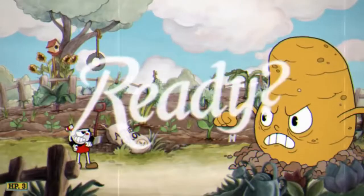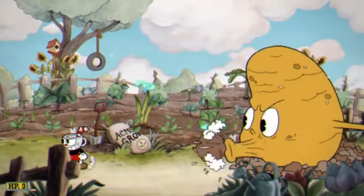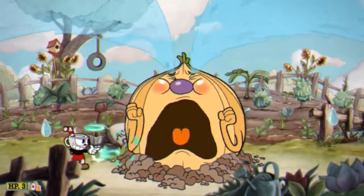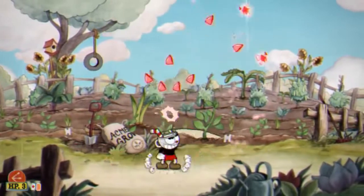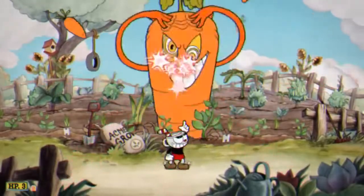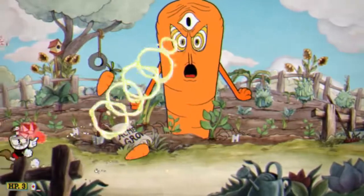Number 18: The Root Pack. Moe, Larry, and Curly make up the tutorial boss and they function well for literally nothing else. I'd recommend getting your three parries on the potato because parrying the tears with the onion are significantly harder. Other than that, simply hold down the fire button and they'll be dead before you know it. To take on the carrot, make sure you're using spread shot and pummel his face with EX attacks. The mini carrots will be no problem and the bean is easily dashable.